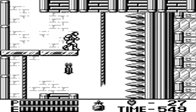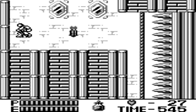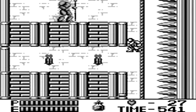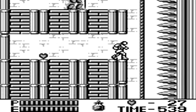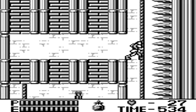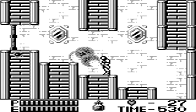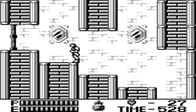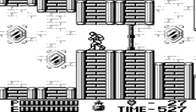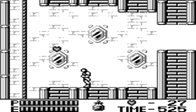Also returning, instead of stairs, are the rope ladders from the first Castlevania Game Boy game. You can easily slide down them by holding the button for a quick slide, which you need here to avoid getting crushed by the spike wall. One annoyance with the ropes is that you can't jump off unless you're at a spot where there's actually a platform to the left or right of you — the game prevents you from jumping straight into a wall.